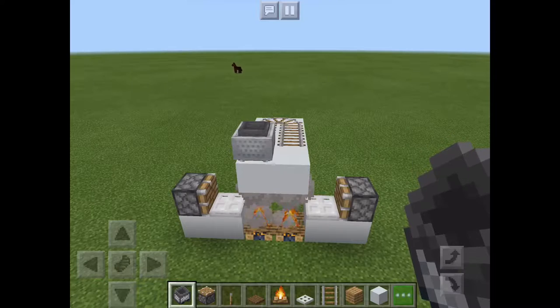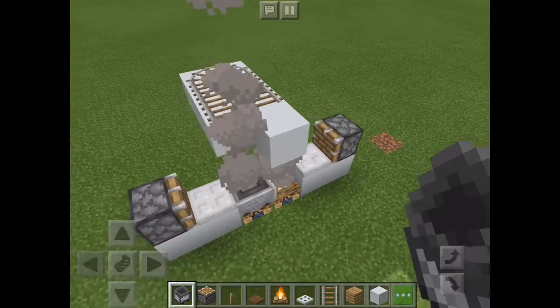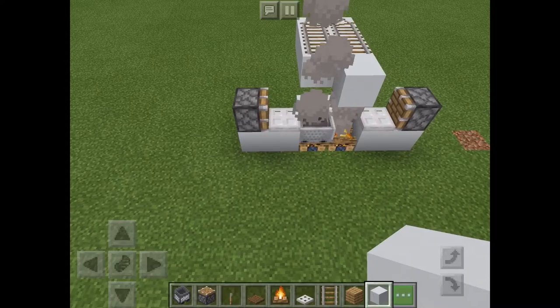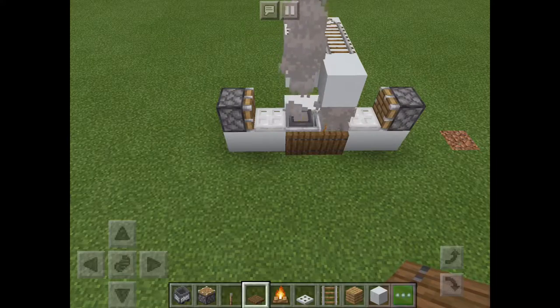Okay so I figured out what I did wrong. I need to put a trapdoor right next to the campfire to not let the minecart slip, because pocket edition physics are a little wonky.